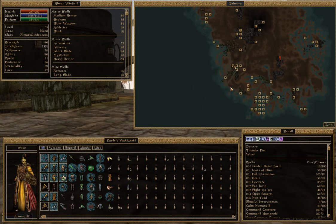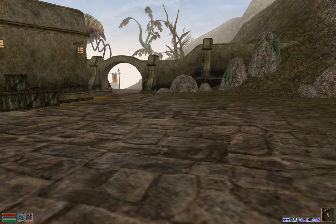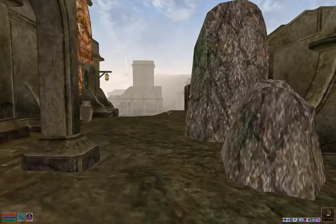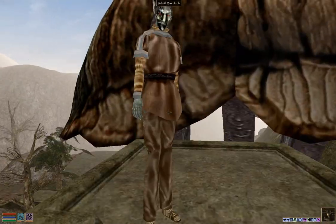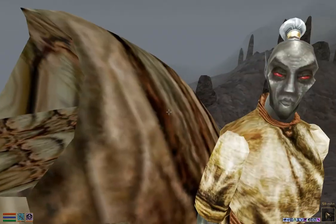Right now I'm starting in Balmora, a nice little neutral starting location as per usual. From Balmora we're going to head to Solstheim, but in order to get there we need to go to the town of Kul, which is one of the northernmost towns in Vvardenfell. So from Balmora we'll go to Aldrun, and then from Aldrun we're going to take the Silt Strider to Kul.